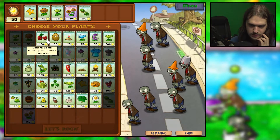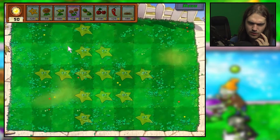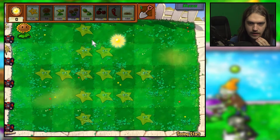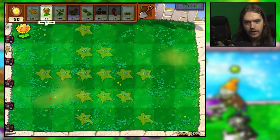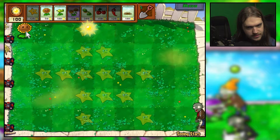I don't know what I need to do here so I'm just going to bring a lot of things. I think I'm only going to be using stars. Oh — I need to fill all the outlined spots with star fruits! That is a very interesting way of doing things. I think I like it.